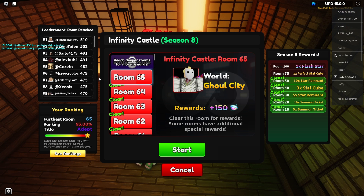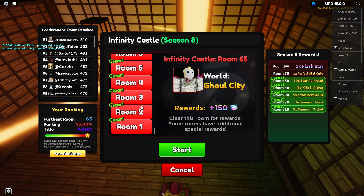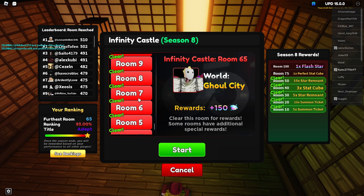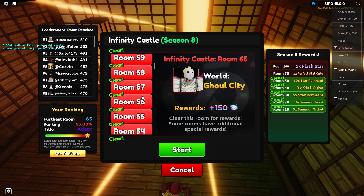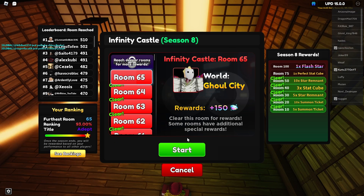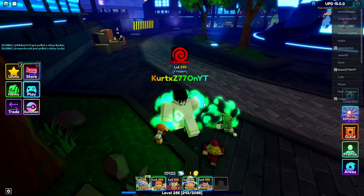I'm gonna try to get to room 100 so I can at least get the star for the next season. That's one of the easiest ways to get gems, especially if you're a low level trying to get into the game. You can get 150 gems every wave, and just go up to as many rooms as you can.